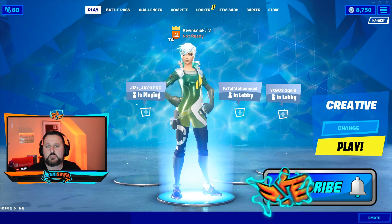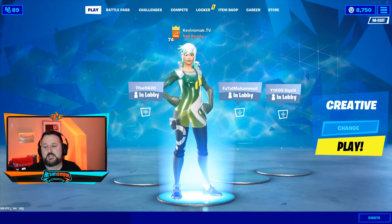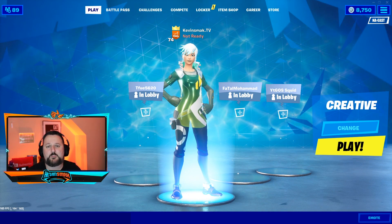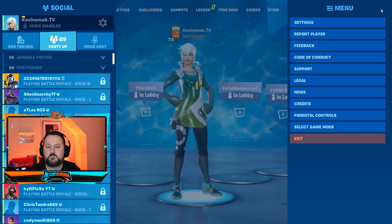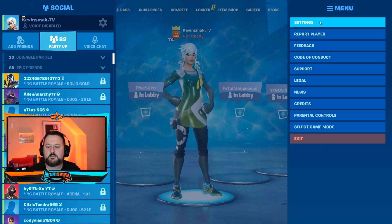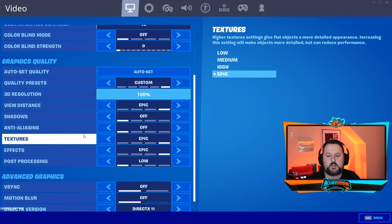If for some reason it doesn't work, just go back to DirectX 11. That easy. We're going to show you how to set it up, so let's go ahead and do it right now. In Fortnite, all we got to do is go to these three dots here, go ahead and choose Settings, and now that we're in settings, let's go ahead and scroll down.